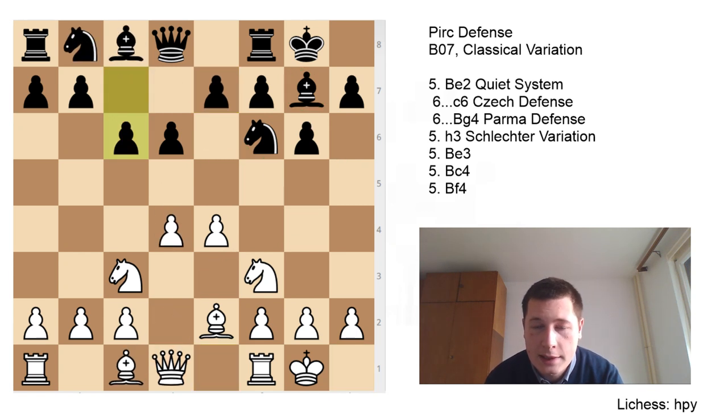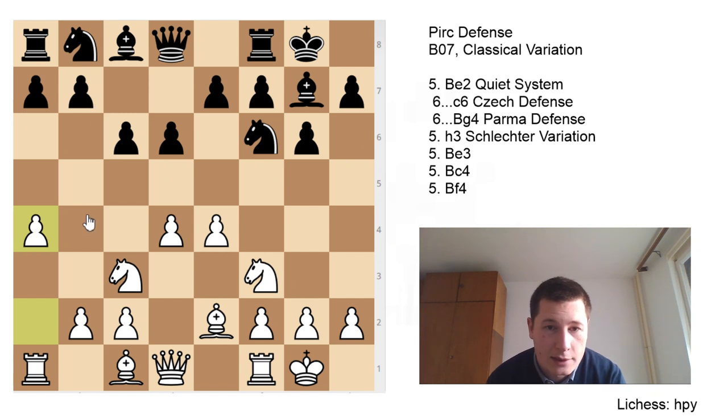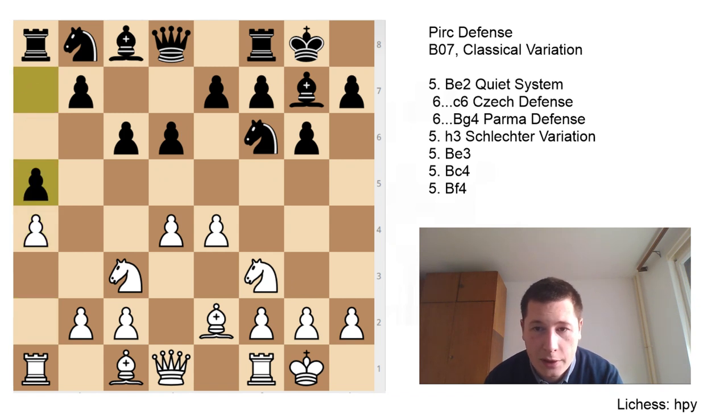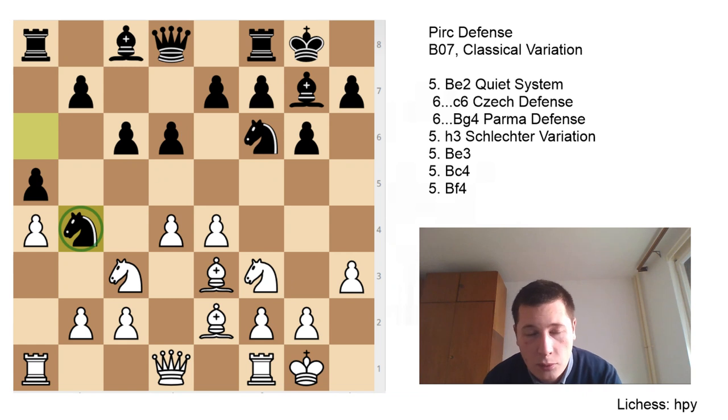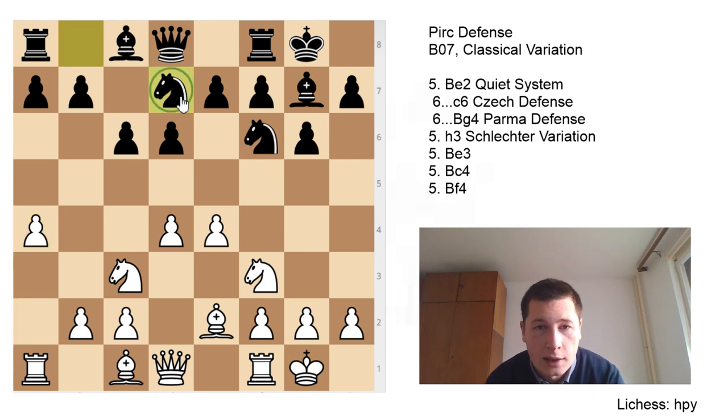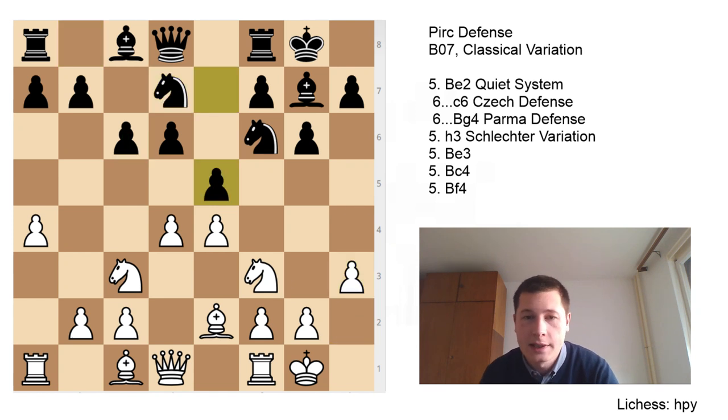The main move after castles is c6, the Czech defense. Here White usually plays a4, stopping the move b5 — that's one of Black's main ideas, trying to dislodge this knight and gain space on the queenside. Black can either play a5, stopping White from expanding further, after which White plays h3 stopping Bg4, Nga6, Be3, Nb4, and Black gets an annoying knight in White's position — but I wouldn't recommend playing this way for Black. After a4, Nb to d7 is a much more sensible move, keeping control of the central squares and fighting for central control, because you still need to get either c5 or e5 in. Then h3 by White, and e5.